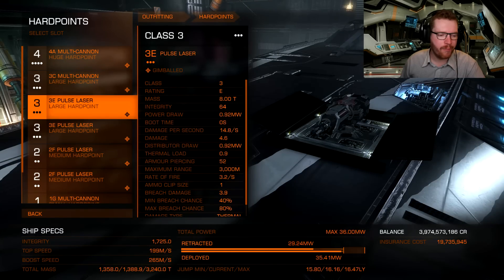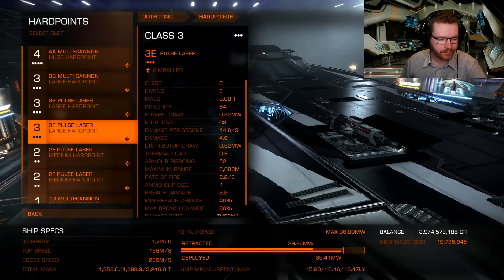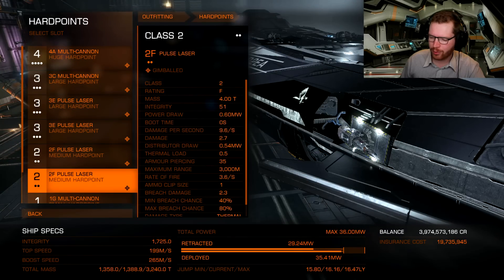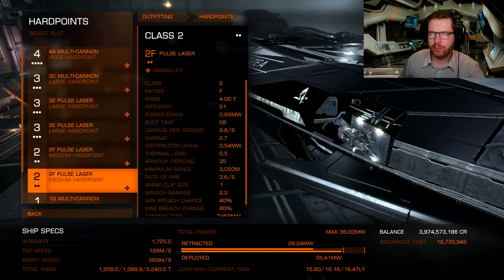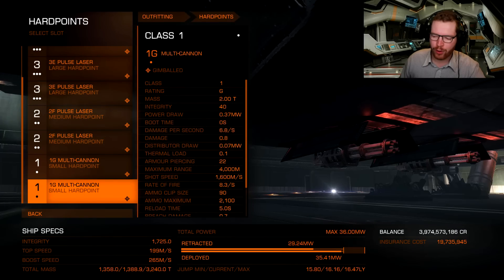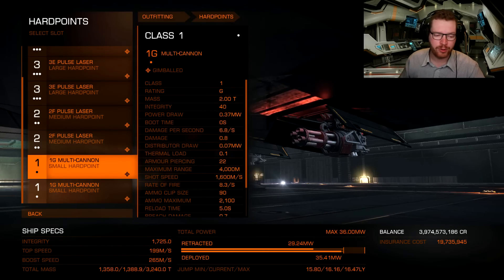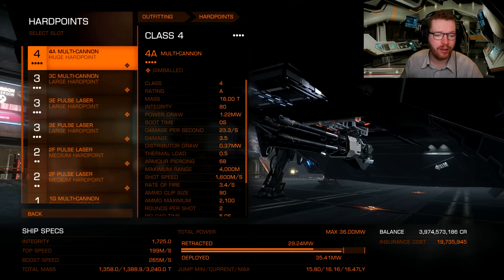On top we have two gimballed pulse lasers — our main source of thermal damage, which is good against shields. The two medium ones can work both on top and below. I've gone with pulse lasers here because otherwise we would be a little low on thermal damage. For the two small ones, these are located all the way to the rear of the ship, underneath, so we're going to fit those for multi-cannons. This gives us a pretty nice balance between thermal and kinetic damage with a good spread of damage all around.